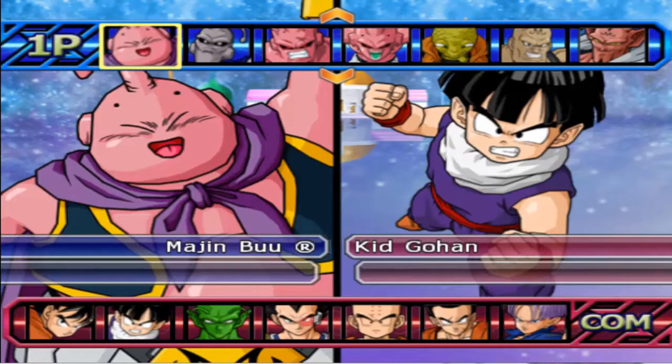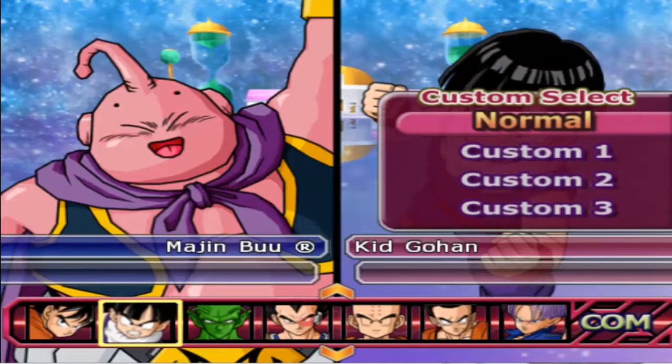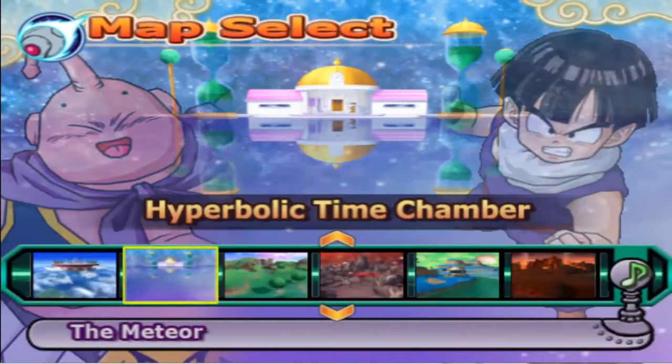Alright, so here is the video to pretty much determine how many bars they start off with and how fast their charge rate is. So we're going to start off with Majin Buu, Normal, and Gohan. It's not computer versus computer, it's going to be me versus the computer, but it's on very easy because I suck at this game.